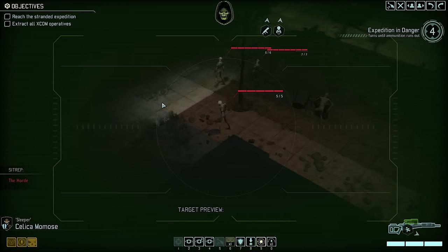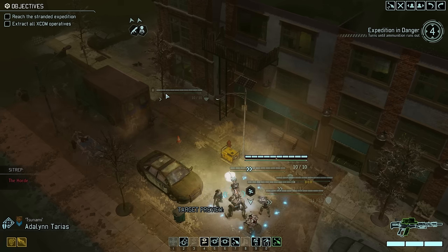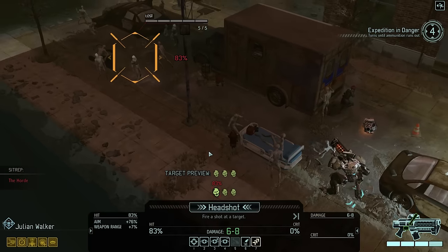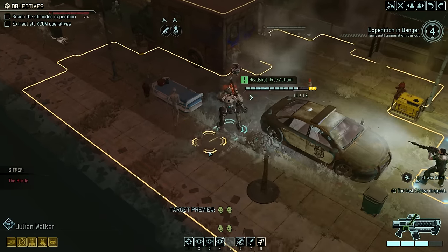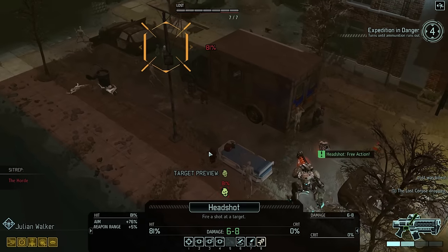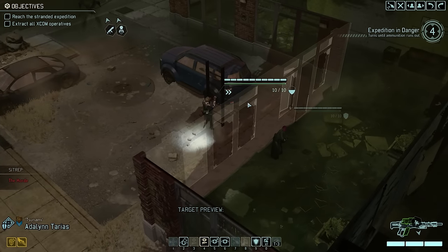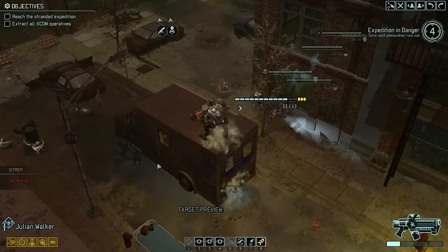Reaper Sleeper immediately detects the first group here with five, six and seven hit points, so the Lost are definitely getting tougher too. Time to pull out the new toys. Let's get Tsunami onto the high ground - this also activates the group, but so far that's nothing dangerous. Let's move up our Spark first and see what Julian can do. And just like that, the first group has been cleared out. Let's continue to advance with Reaper Sleeper. This time she does not detect anything, and that means the rest of the squad can move up too. At least for the moment, it looks like we're making very quick progress towards our targets.